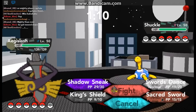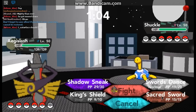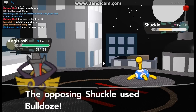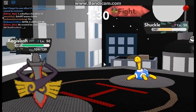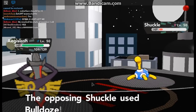Swords — what type is it? Shuckle. He had a Shiny one too. I'm just going to Sacred Sword. What type is it? It's a Bug/Rock type. Its weaknesses are Water, Steel, and Rock. I didn't know that — it looks kind of like a Bug type, like a turtle.